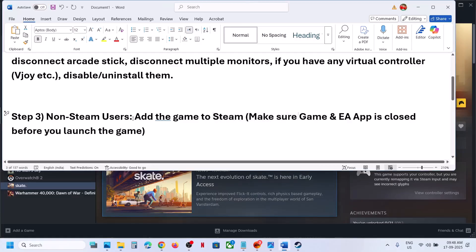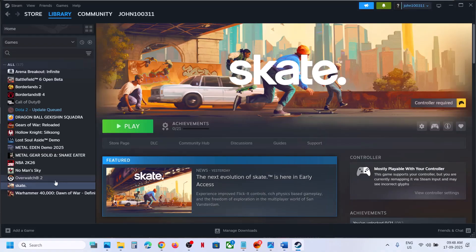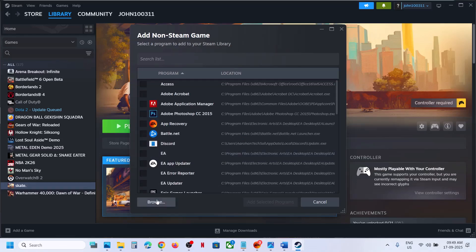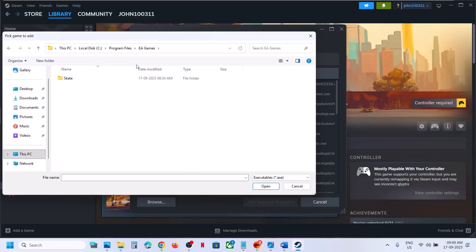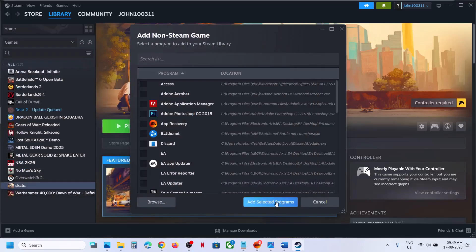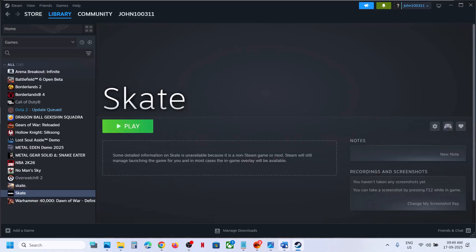The next step is for non-Steam users: add the game to Steam. Install Steam if you don't have it, then go to the Add a Game option at the bottom left and click on Add a Non-Steam Game. Select the game from the list, or click Browse, go to the game's installation folder, select the game EXE file, click Open, and then click Add Selected Program. Once added, launch the game from Steam and check.